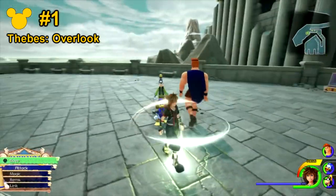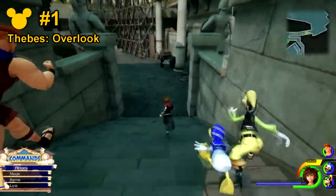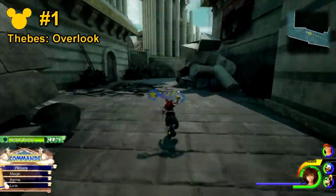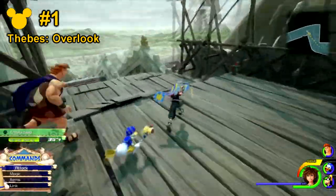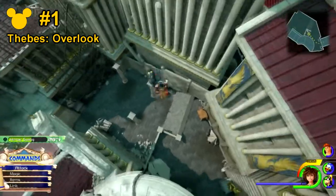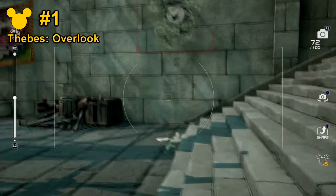Back at the same save point, instead of going up the stairs this time, you'll actually want to go downstairs. You can go ahead and skip the enemies that are in this location and just keep going forward. You want to go all the way down past the rooftops, and from here you'll just glide all the way down to where the pillars are. As soon as you land, you'll notice that on the right hand side, in a little kind of smashed formation, is the Lucky Emblem.